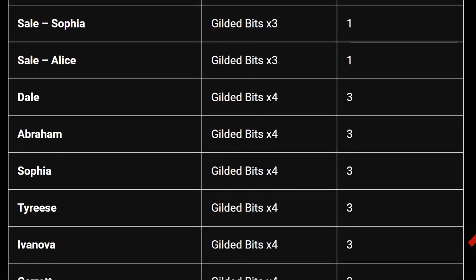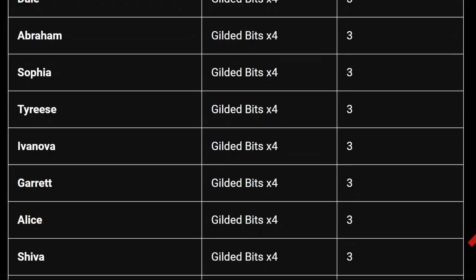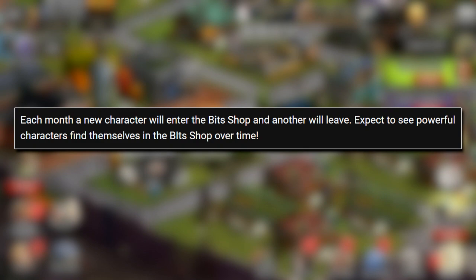Then Dale, Abraham, Sophia, Tyrese, Ivanova, Garrett, Alice, and Shiva are the characters that are four gilded bits with a limit up to three. This does mean if you had a lot of duplicates, you could go all in on a character you didn't have any of before — for instance Garrett, you could pick up three of him and get him limit broken the second you get him. And each month a new character will enter the bit shop and another will leave, so expect to see powerful characters find themselves in the bit shop over time.